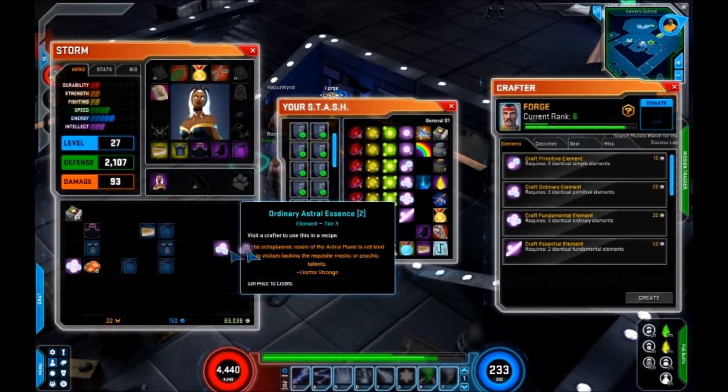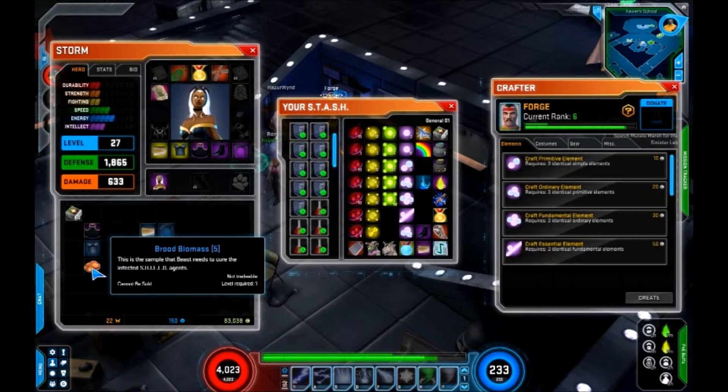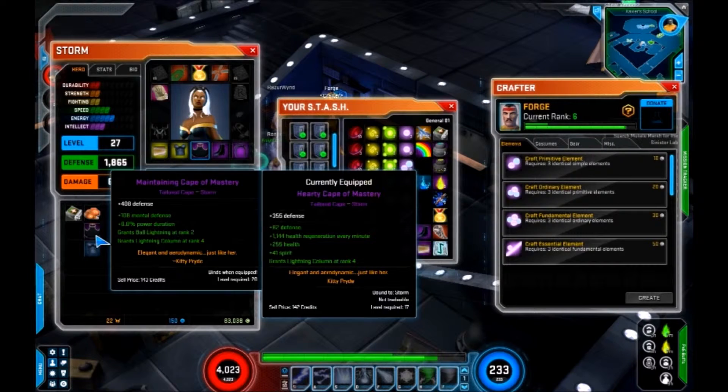So again, the reason why I wanted to collect this stuff — I have a whole bunch of these things. Now, the one that I currently have has 1,144 health regeneration every minute. The new one doesn't have any, although it is another 55 defense. It doesn't have the specs that I want — the other one gives me plus 255 health, whereas the one I have right now gives me ball lightning and grants me lightning column rank. The other one grants lightning column as well, so I don't see a big increase. So I'm just going to donate that away.